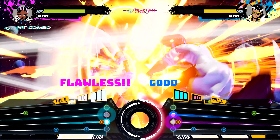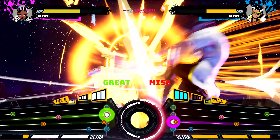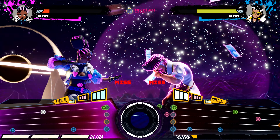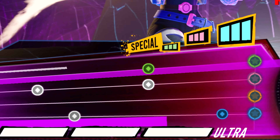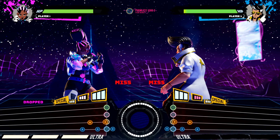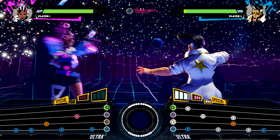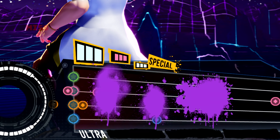Special moves can also interact with the opponent's fight chart in surprising ways. For example, King's EX move accelerates the pace of notes on the other player's screen, forcing them to rely on faster reaction time to hit their notes. Meanwhile, his opponent Rosetta has tricks of her own — one of her special abilities uses her spray cans to splatter the opponent's fight chart, making the notes more difficult to see.